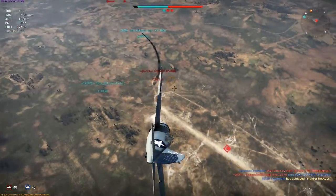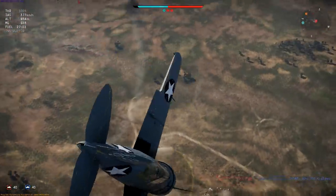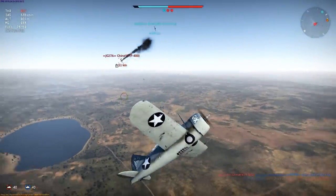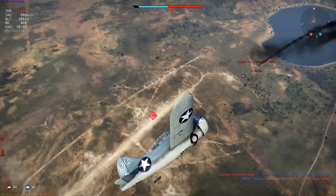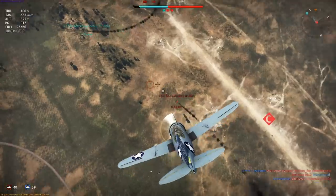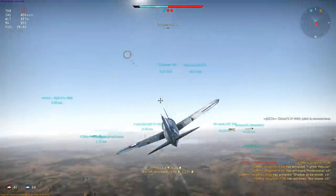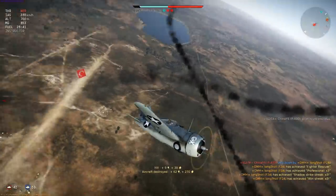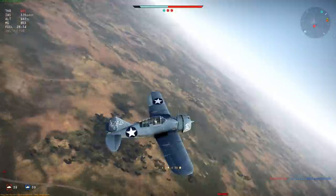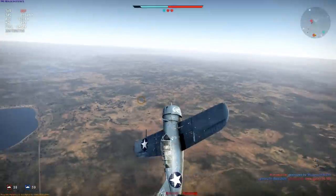Looks like he's coming straight for me so I'm going to do a snap roll to avoid the head-on, then pull up. Might catch him if he tries to loop and follow — no, he's diving away. A pilot kill is always welcome. Three very quick kills to start off. I see no need to tangle with that triplane — I'm just going to gain some energy and altitude and wait for the next load of planes to come in.